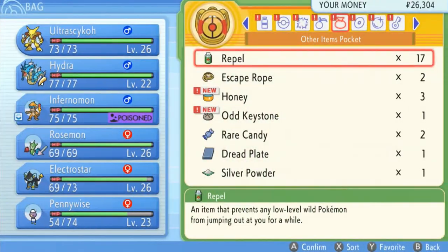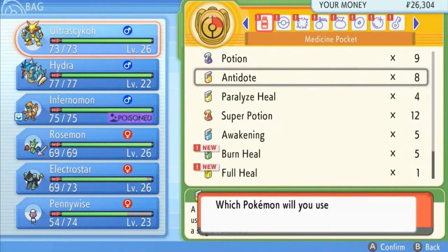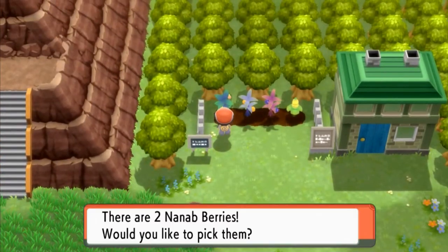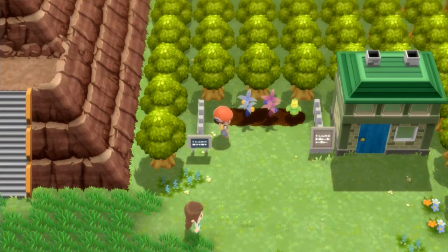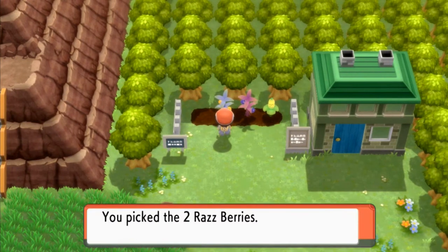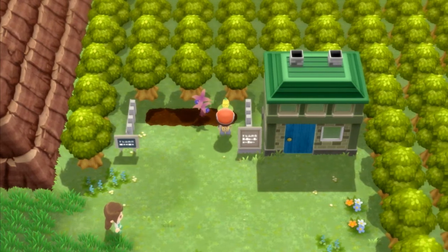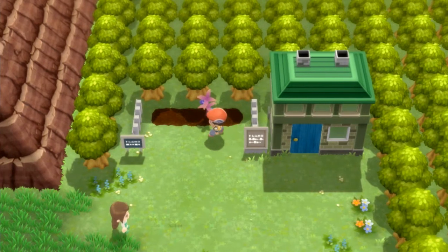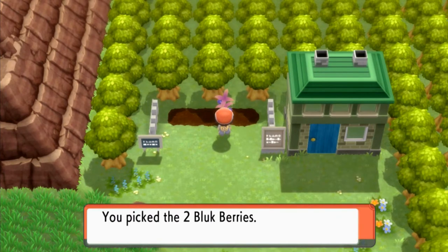Let's go right ahead and heal up our Pokemon. Let's go with an Antidote. There we go. Let's grab these little Nanab Berries — you guys still love the Nanab Berries. And then the Razz Berries. And then we got Peanut Berries. And two Blood Berries.